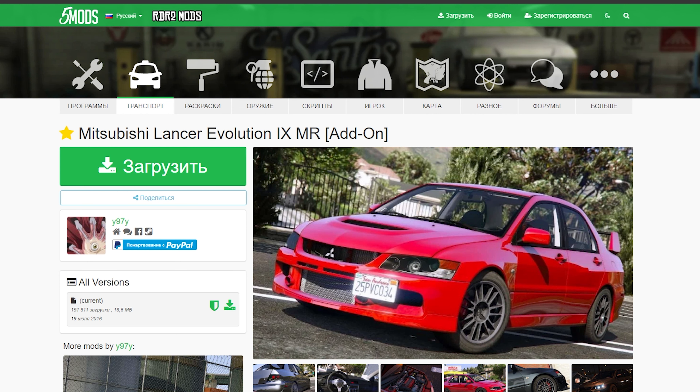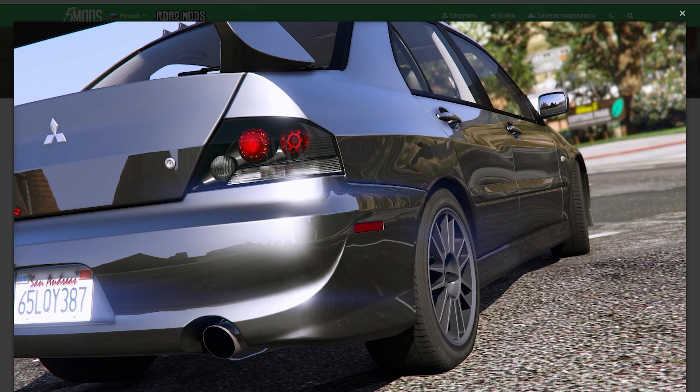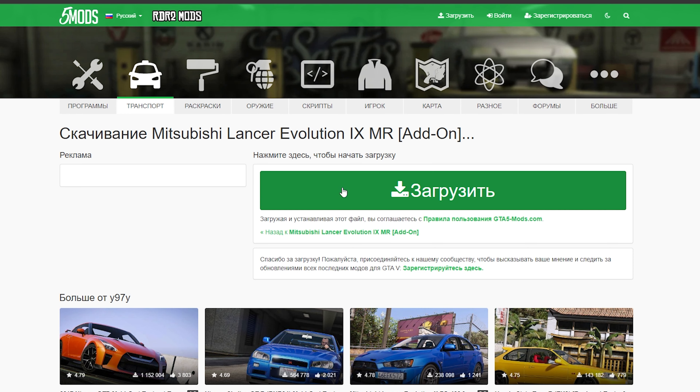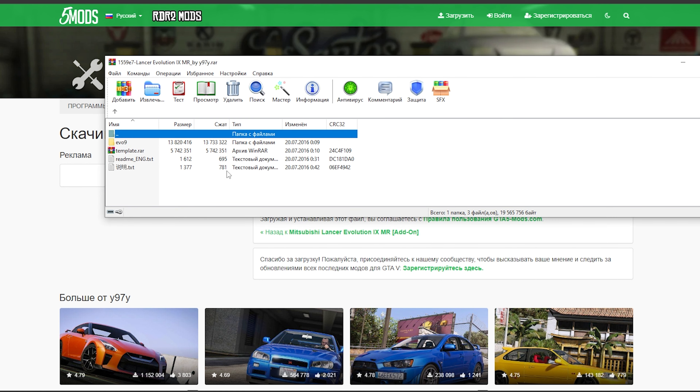Всем привет, сегодня я покажу как установить Mitsubishi Lancer Evolution AXMR. Вот такой вот лансер у нас, старенький. Давайте перейдем к установке, нажимаем кнопку загрузить. Я буду скачивать способом add-on. Открываем нашу машину и открываем текстовый документ.